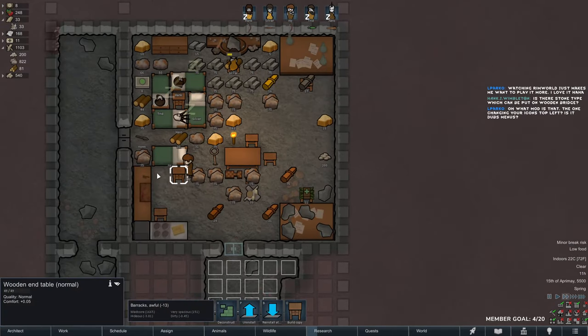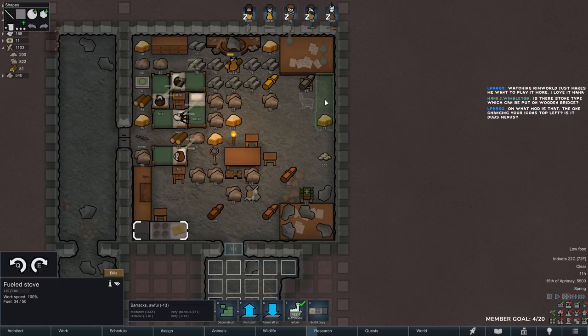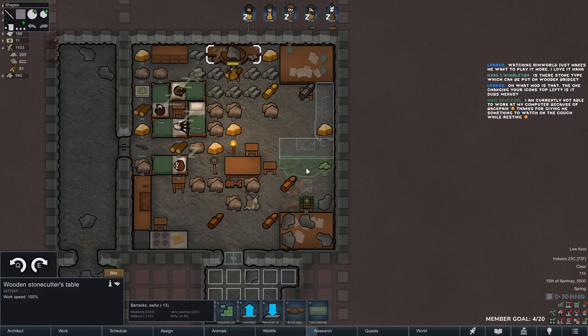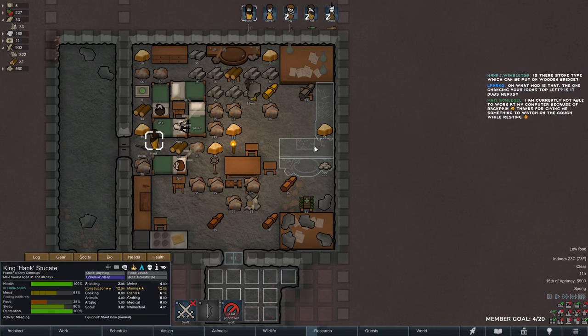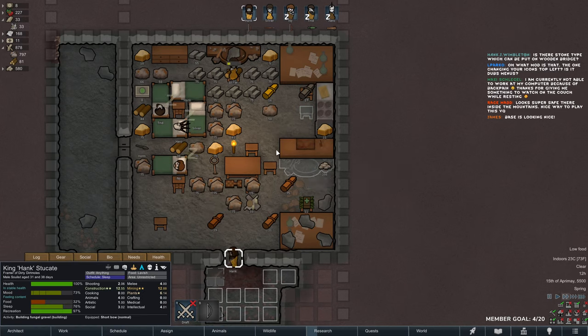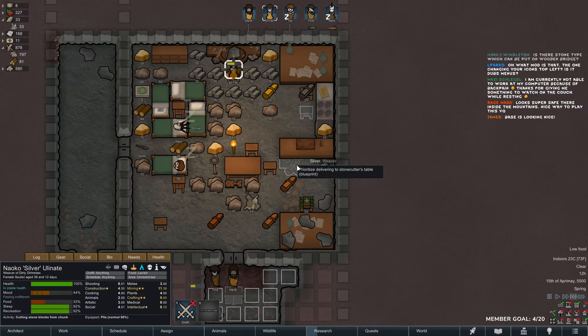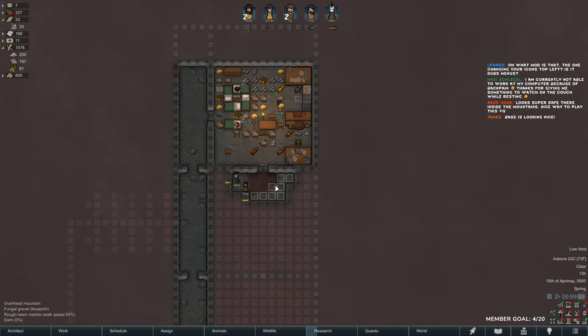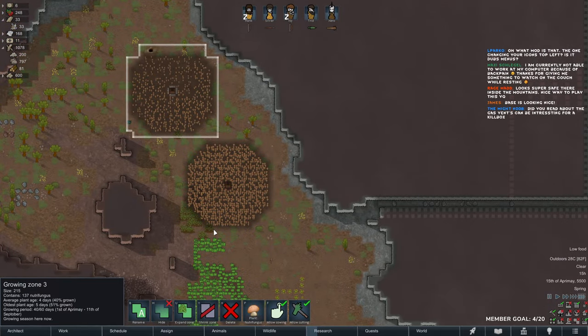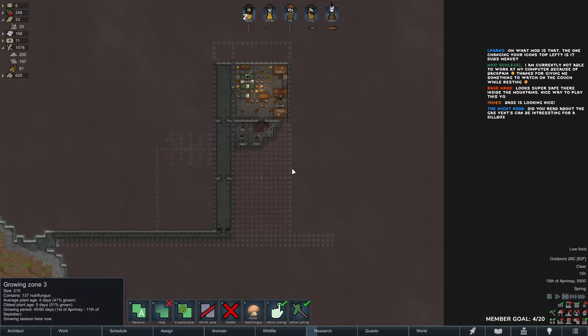Base is looking good, don't you think? Although I think I want to move this over here. Do we need more food? We're fine. Once all of this is mined out, then I think I will remove all of this and get all my nutrifungus in here and we should be good.